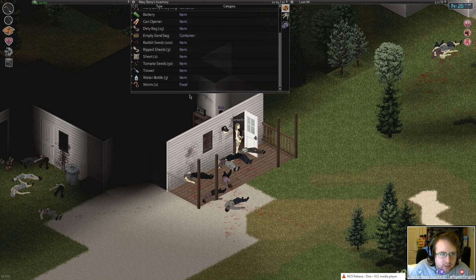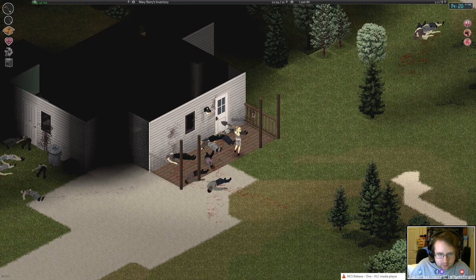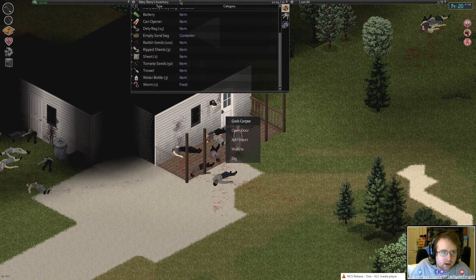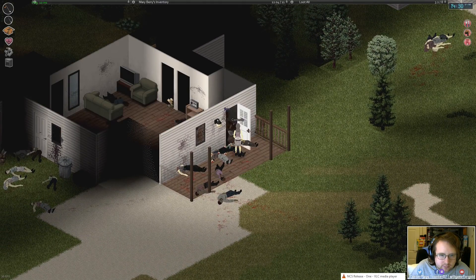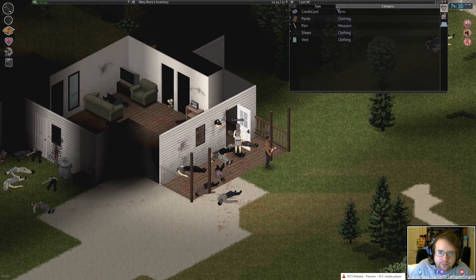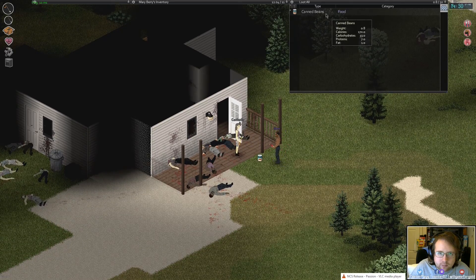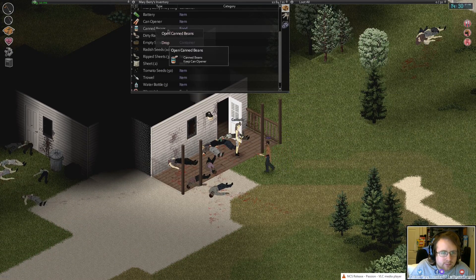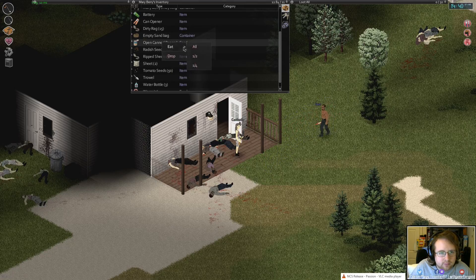I have two sheets now. I am starving. It's all canned. That's fine, I've got a can opener. Can't open the door — put it on the floor. Dropped. Beans. Okay, that's a lot of canned food. That should be enough to keep us going for a while. I'm going to head back.